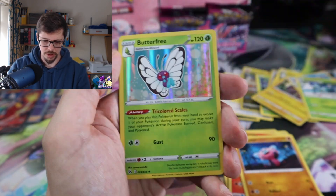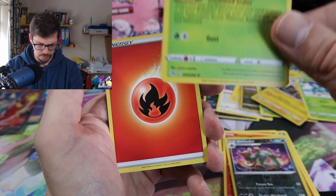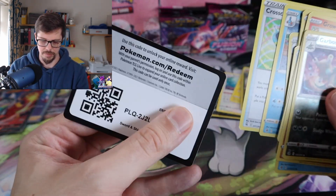Almost skipped it — got Beedrill into — ooh, Butterfree! Now I do like that as a foil — it is pretty sweet. I mean, not quite Gengar, but there you go.